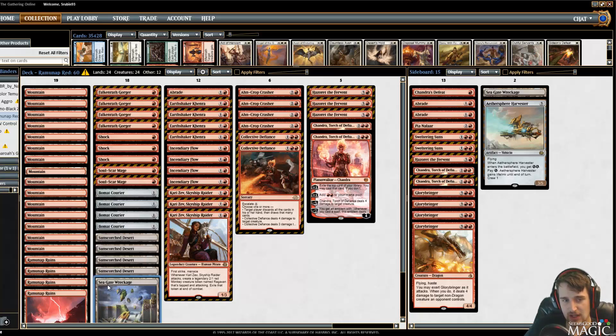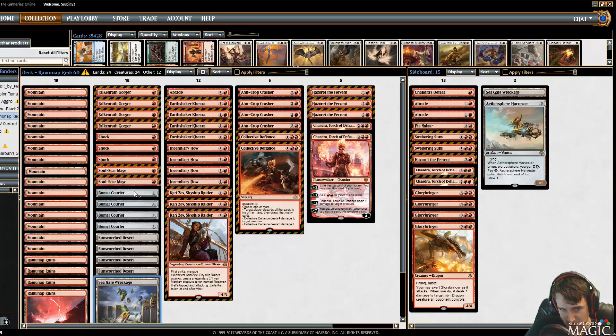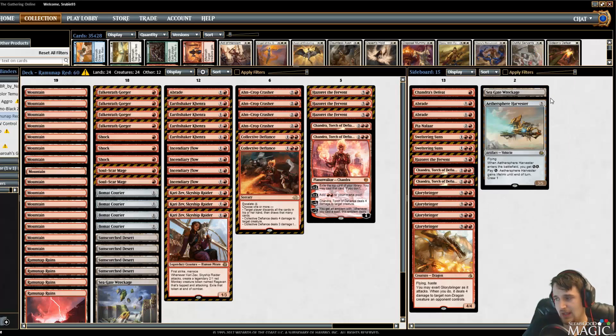Seagate Wreckage is really good — good enough that you could swap out another Mountain, though the problem is it's not a Desert. It gives you tons of long-game potential. The real great part about this deck is the ability to sideboard into a control deck: take out all the Couriers, Mages, and Falkenrath Gorgers, and put in Glory-Bringers, Chandras, Hazoret, Sweltering Suns, and Painful Lessons. You can really play a control deck with four and five drops, tons of removal, and double Seagate Wreckage for card advantage.